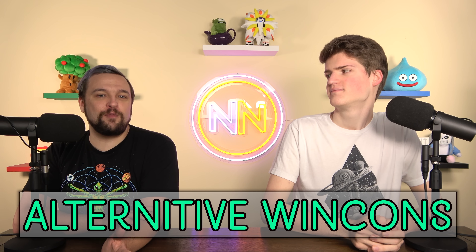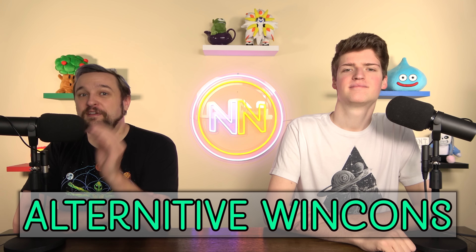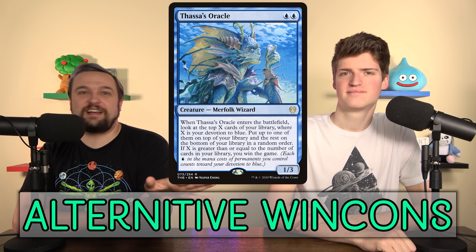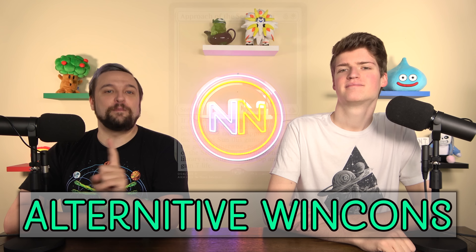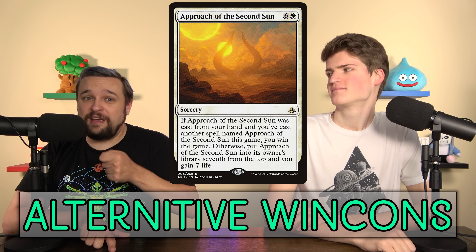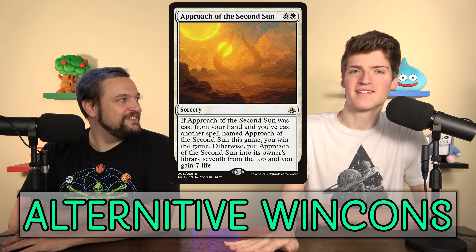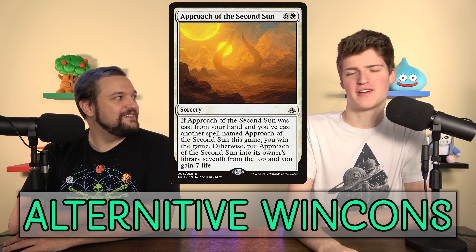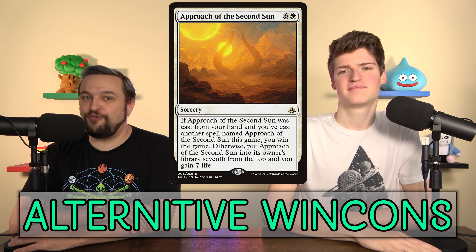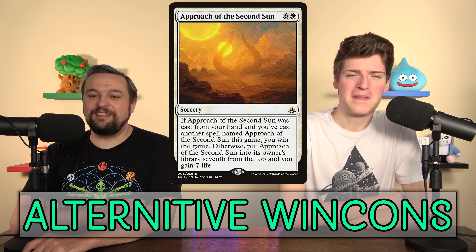Some of the fanciest ways to win are alternative win conditions — a few common and fun ones you have to work for. Approach of the Second Sun: play it, gain seven life, and it goes seven from the top of your library. Cast it from your hand a second time — win the game! It's seven mana that does nothing but puts a giant target on your head, and now you have to draw seven cards and play another seven-mana sorcery. It's not that strong but it's fun and very high tension.